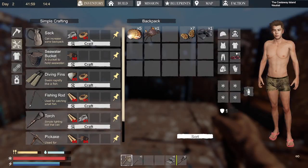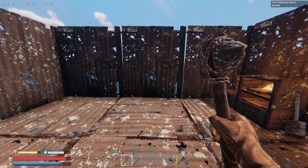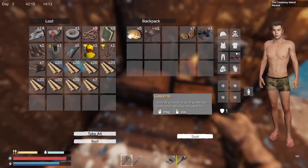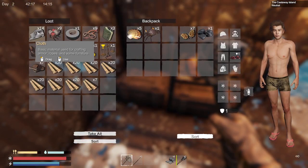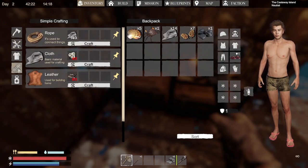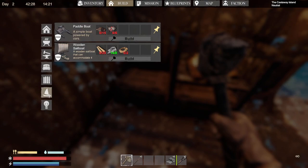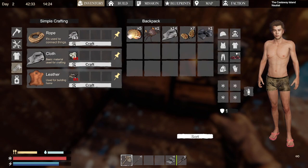One thing we definitely need to do is build a boat. This is the boat we need to build — it's expensive. We could build this one; it's a paddle boat, it's noisy. The reason why I say it's expensive: the cloth we have is 14 cloth. To make rope it takes three cloth, and this thing takes two rope, so we need two rope.